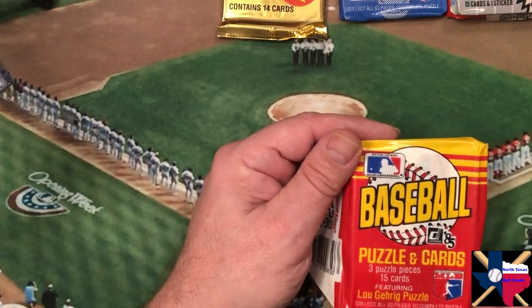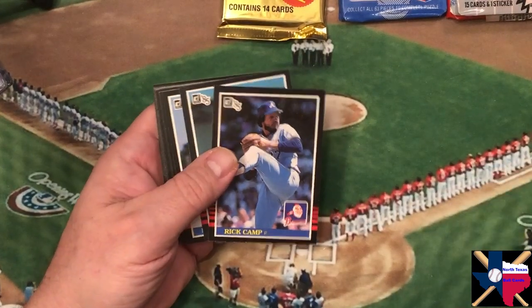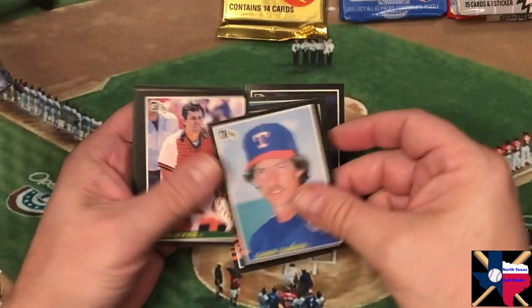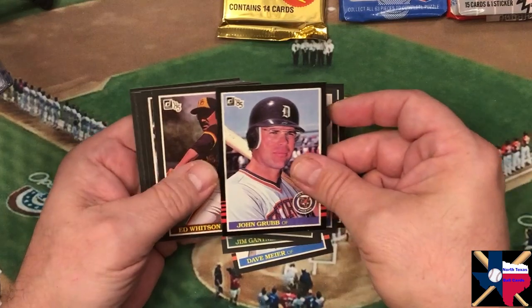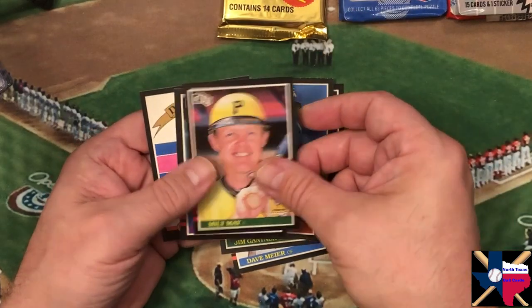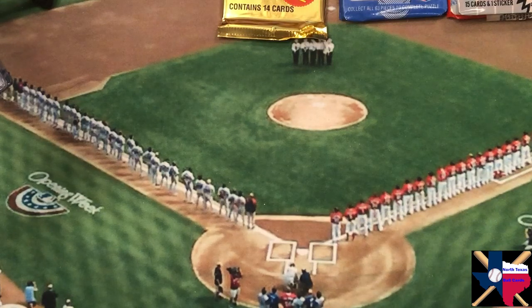Here we go, some 85 Donruss. There's our puzzle piece. Rick Camp starts us off, Mike Warren, Dave Meyer, Jim Gantner, Danny Darwin, Bob Boone, Curtis Wilkerson, John Grubb, Ed Whitson, Damaso Garcia, Juan Samuel, Fernando Valenzuela — there we are! Milt May, Bob James, and our Diamond King — Mario Soto.